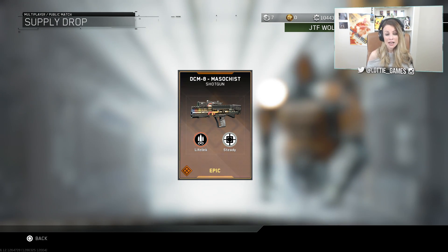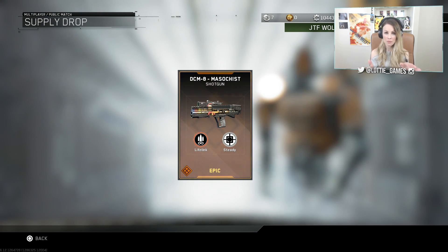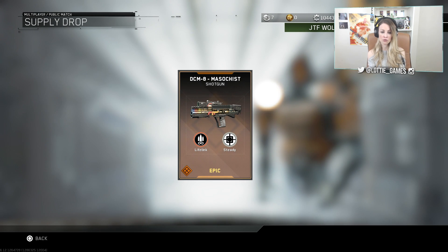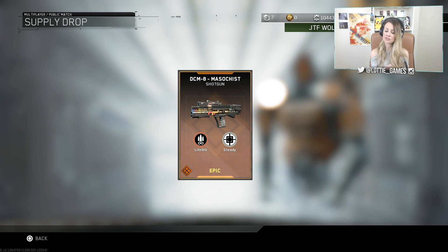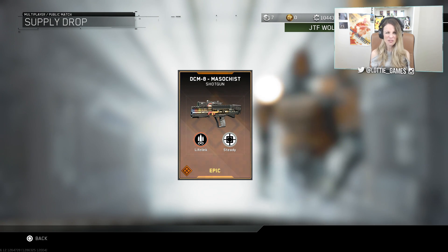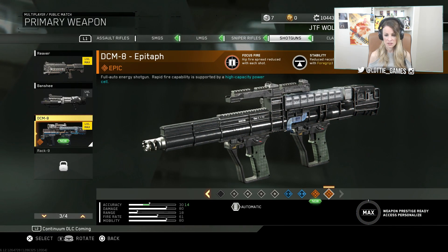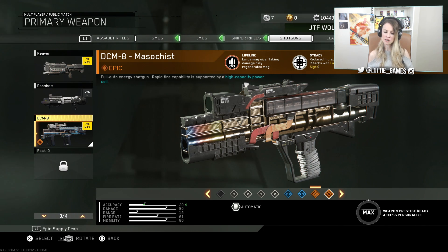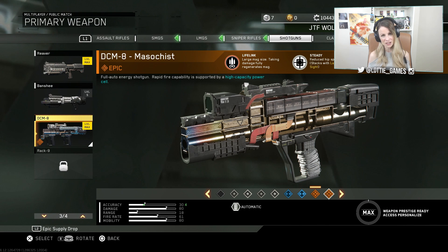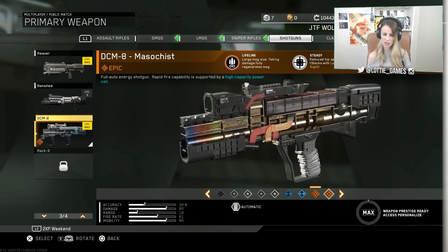A shotgun! I do not love shotguns you guys. Actually, to be fair to this weapon, I am playing with it at the moment for my road to black sky - the DCMA is the gun I'm currently working on, so this is actually pretty good timing. I don't hate it as much as I thought I would - I'm just not very good with shotguns. Let me quickly check it out. I had the Epitaph before - now I've got the Masochist. Taking damage fully regenerates the mag and it has reduced hip spread. That's actually not a bad gun, and I do like the rainbow colors on it!